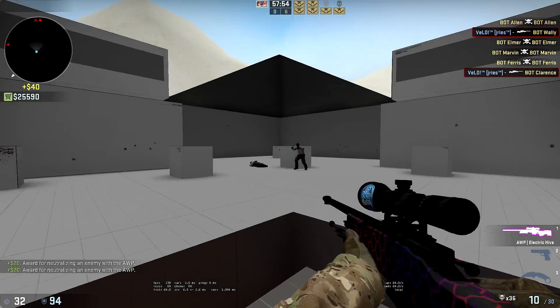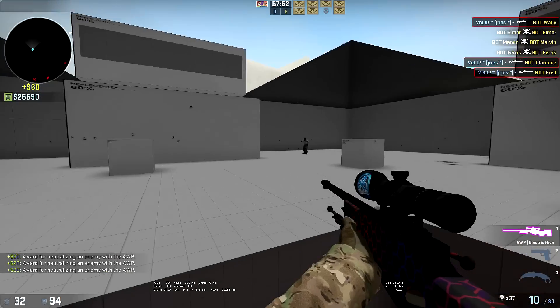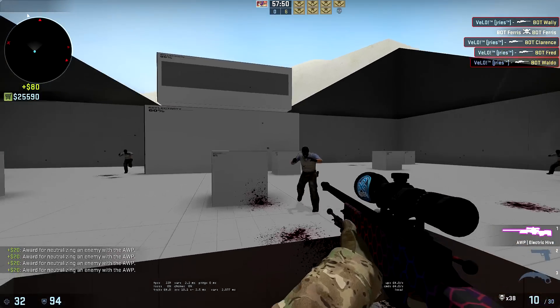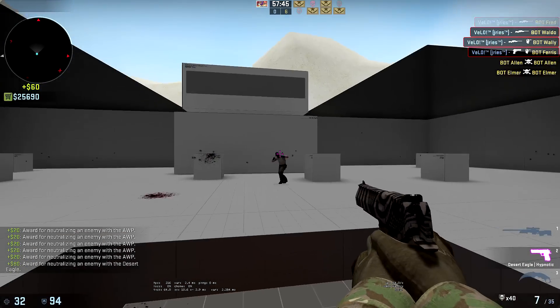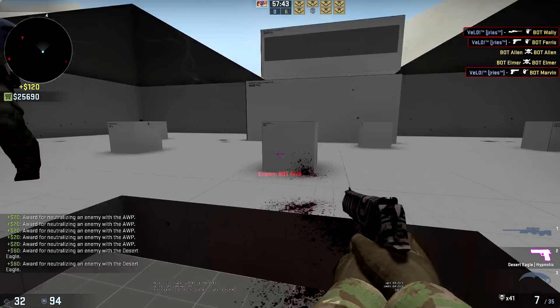Hey guys, just a quick little video here today to show you this really cool map that I actually saw from my buddy Wu-Tain — he made a video of it, and I also saw it on the workshop page when you go to launch CSGO. It's called Fast Aim Reflex Training, and basically,